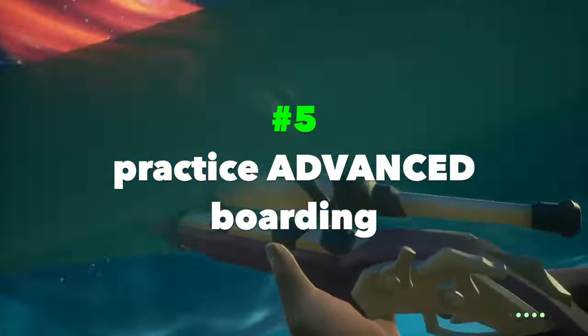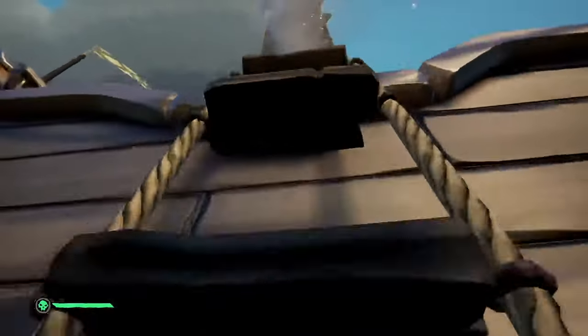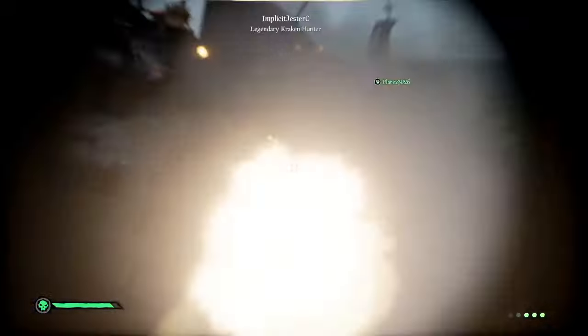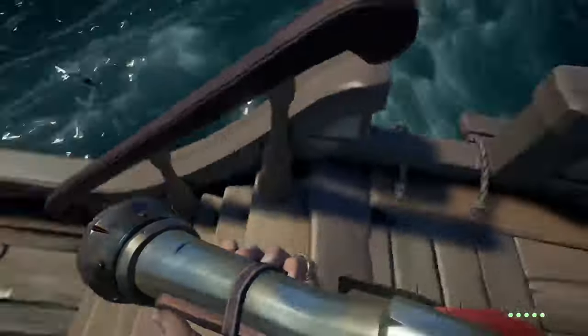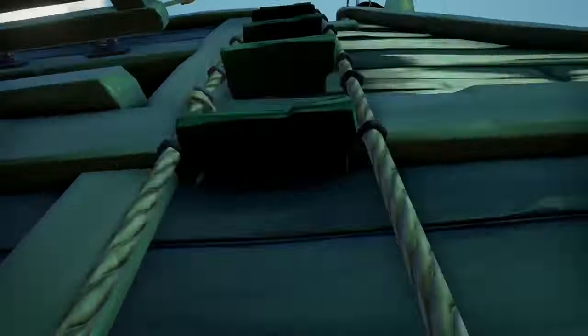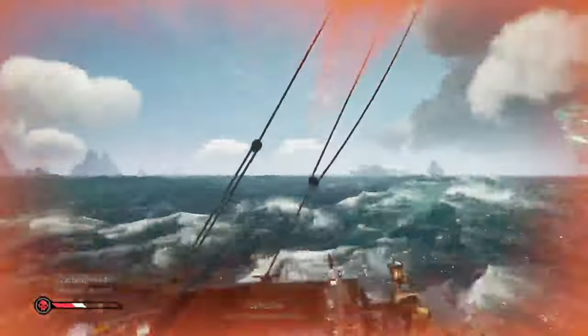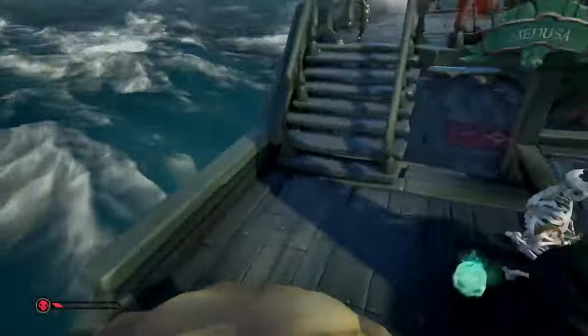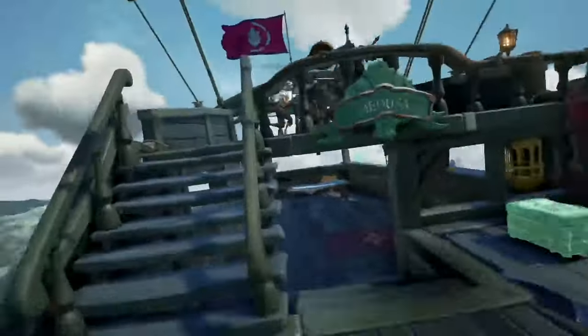Practice advanced boarding techniques. Don't be a noob that blindly climbs straight up and dies. First, practice ladder jukes — practice sliding up and down the ladder quickly, and letting go and re-grabbing. The goal is to make your opponent whiff their shot so you can safely climb up. After you've mastered this, practice letting go of the ladder at the top to shoot your enemy with a blunderbuss — the knockback should give you enough time to re-grab and safely complete the climb. If you feel better with a sword, try sword hopping sideways the instant you're off the ladder; this will often let you dodge enough blunderbuss pellets to survive. Once you're up, always run and heal immediately.